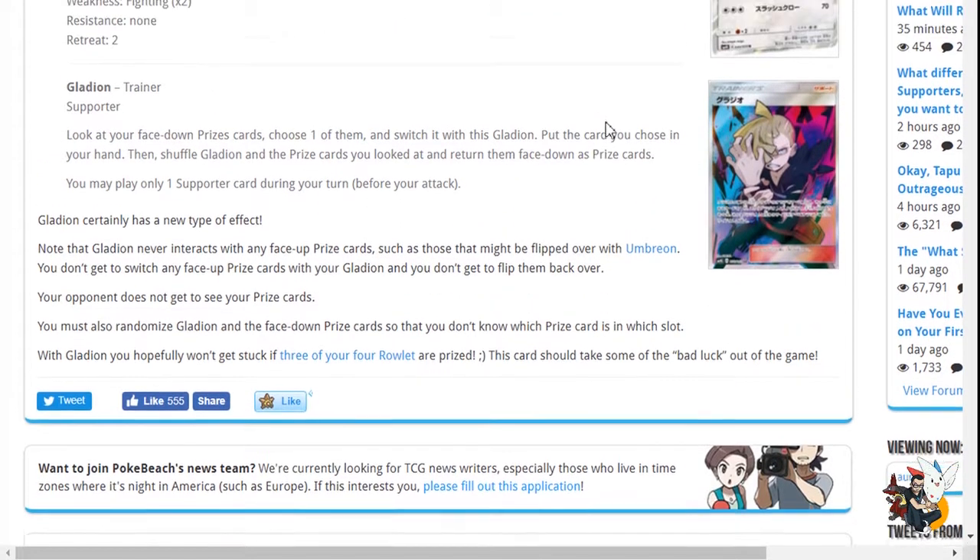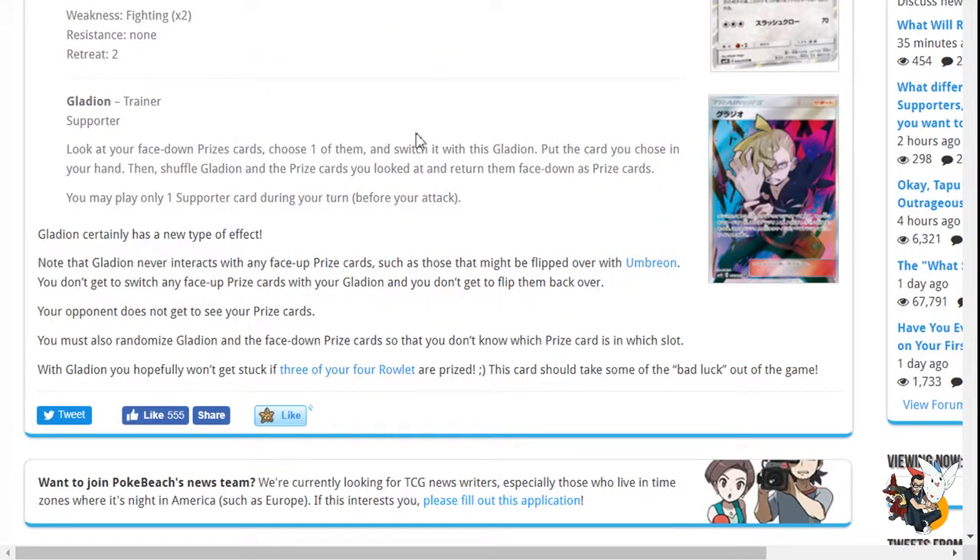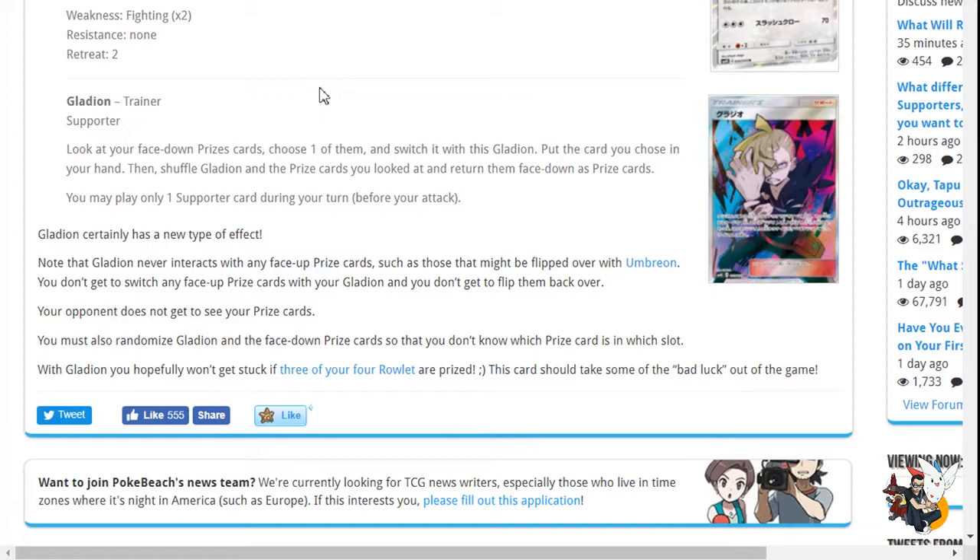Alright, so let's look at Gladion. I love the way it looks. Why is his hand so big? His hand is like an adult hand. So Edgelord Supreme over here — you look at your face-down prize cards, choose one of them and switch it with Gladion, put that chosen card into your hand, then shuffle Gladion and the prize cards you looked at back face-down as prize cards. That's your supporter.